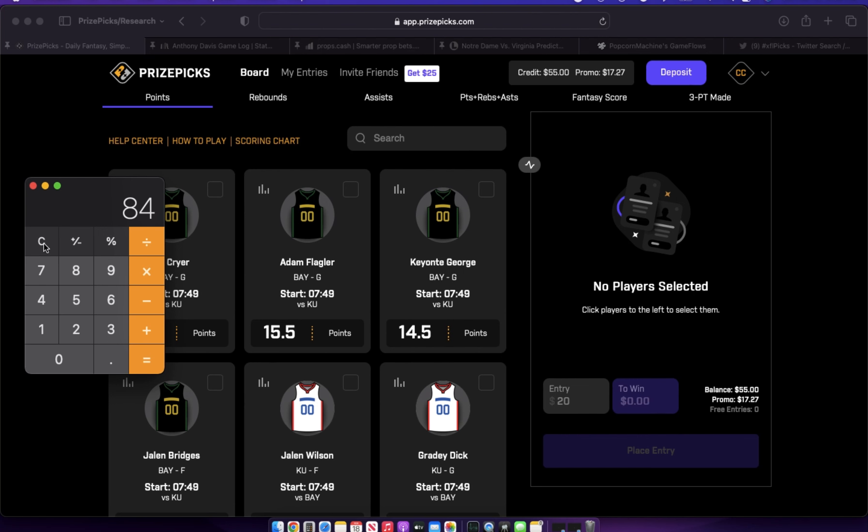For the sake of this video, our bankroll is $72.27, which is the amount I happen to have in my Prize Picks account through credits and promo funds. So $72 is our bankroll moving forward, and the idea is to build this bankroll up so we never have to deposit money from a checking account ever again.